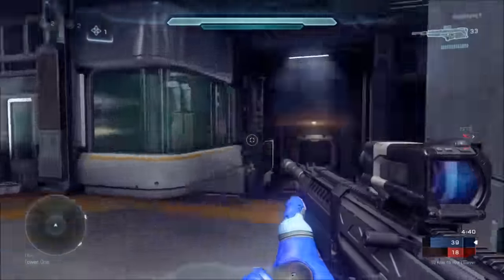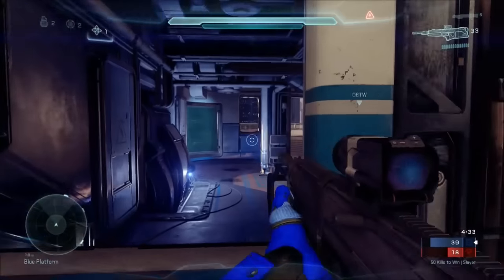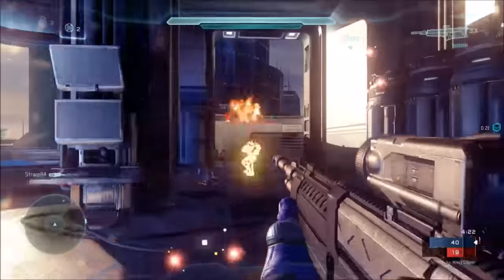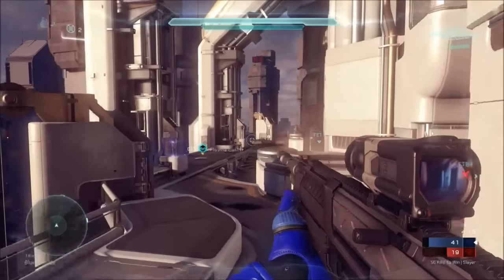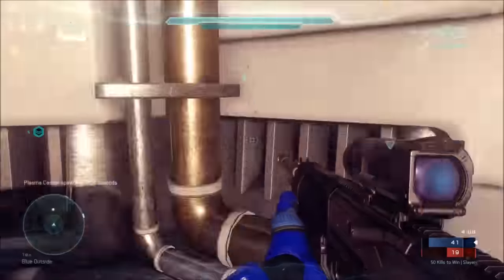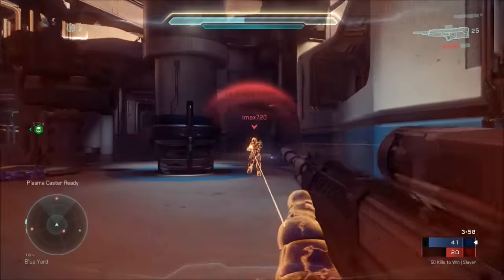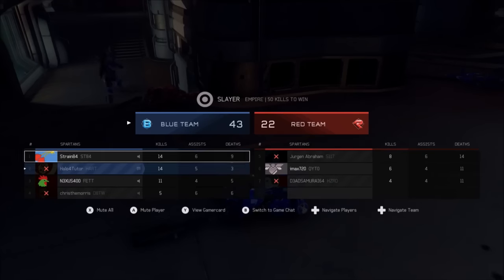I prefer the shotgun to the plasmacaster so I'm going to switch out. If I was communicating with teammates I would definitely tell them about that so they could go pick it up. Red team's coming — I don't want to take the whole team on by myself, especially with a short range weapon. With the shotgun I don't want to get into a long range situation if I can help it. Plasmacaster's going to be up in 10. I'm guessing it's going to draw opponents. I was trying to clean up a kill but I probably shouldn't have dropped down to the floor — that was a dangerous situation.